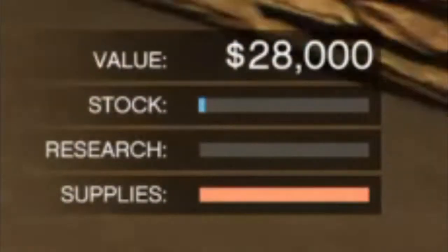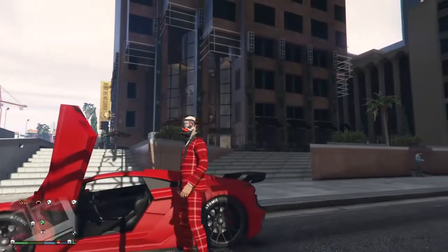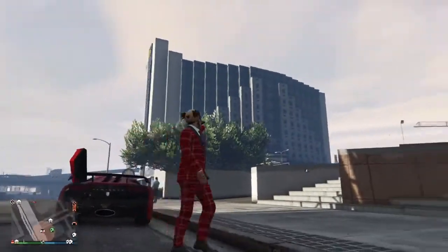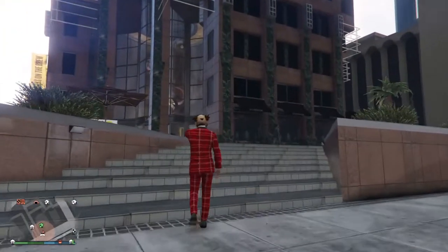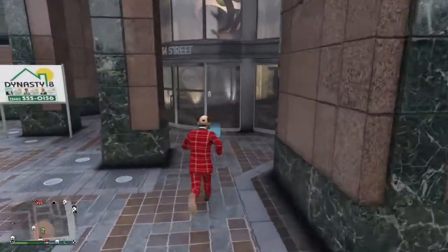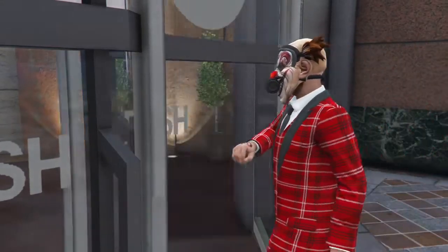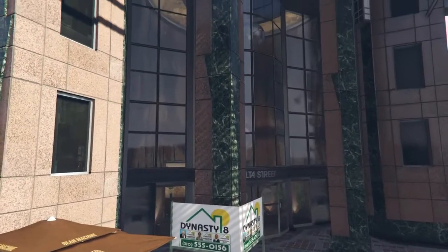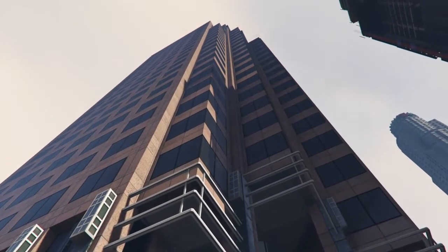Once you finish that delivery, the supplies bar is maxed out — now here's where the AFK method comes in. You need to go to an apartment that has a TV in it — it can be your business or whatever apartment you have, as long as there's a TV inside. I can't stress this enough: you do not have to do the AFK method to make passive money off your bunker. You can do heists with friends or races. Personally I like the AFK method because I can watch a movie and come back two hours later and have made money.